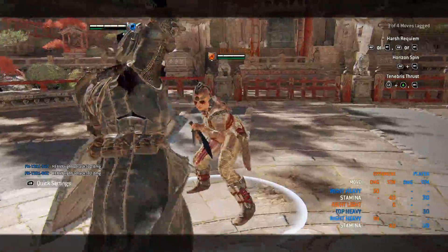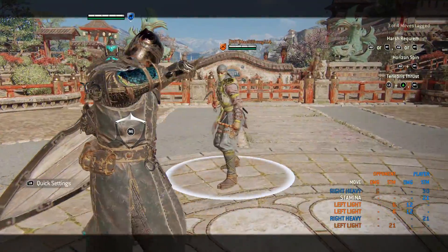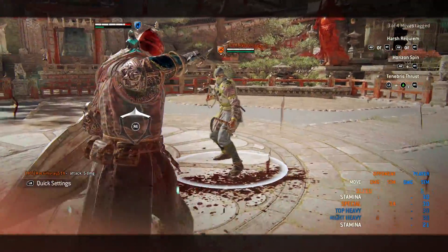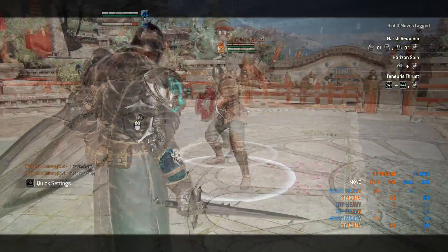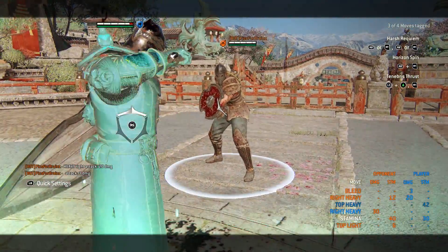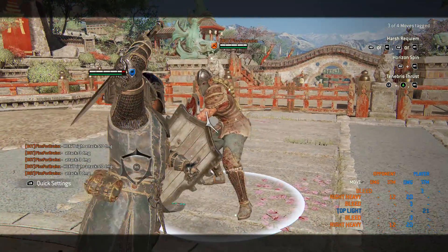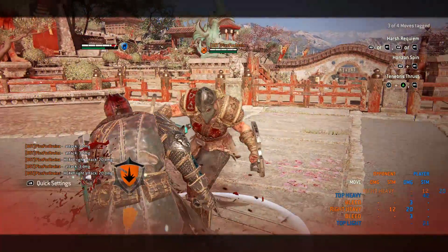Bulwark counter works against pretty much all of the deflects with the exception of Berserker and Shinobi. Berserker should be pretty self-explanatory as it's a guard break, and Shinobi seems to interrupt the flow into Bulwark Stance. Valkyrie's shoulder pin counts as a superior block, which means you cannot flow into Bulwark from it. The same goes for all other superior block moves — if they catch you, you will be in block stun which will not allow you to even get to your counter.